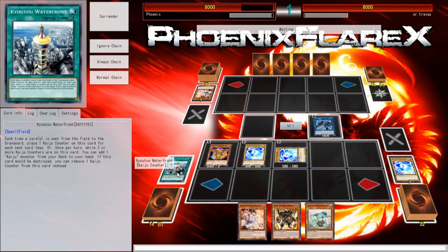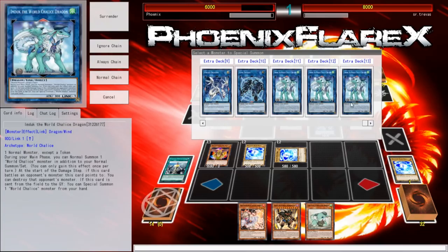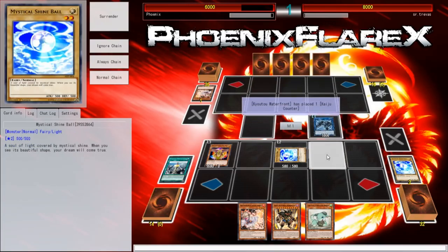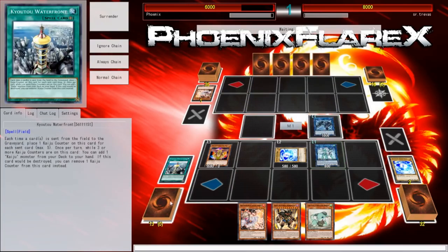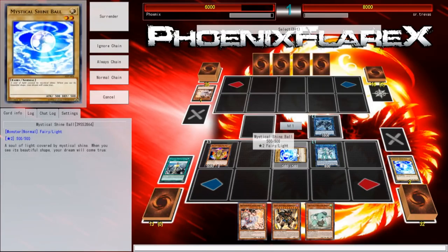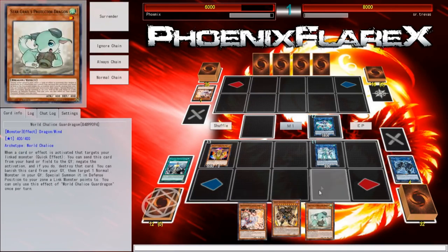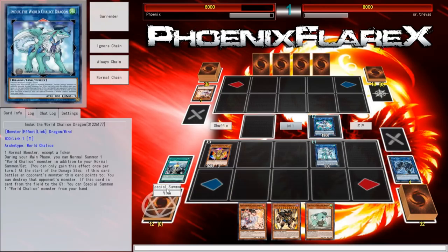Link Spider up here. How many counters do I have on this? Just one right now. We're just going to do the regular Exodius play, nothing too fancy, nothing too special. Link these two into that. I've got the Guard Dragon as well, which does offer some form of protection. If my opponent had Ghost Ogre, he should have already used it on Venus, so I can go through the Aurum play without much of an issue.